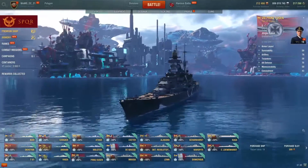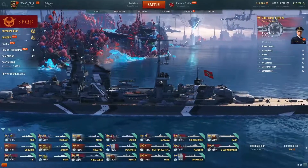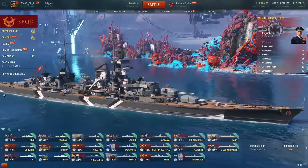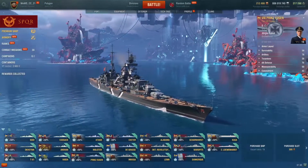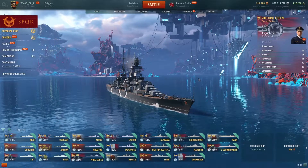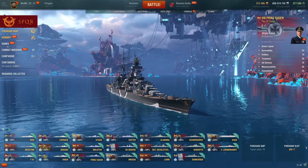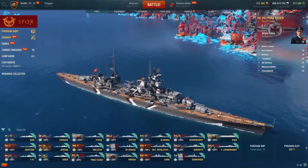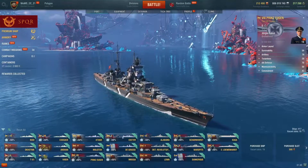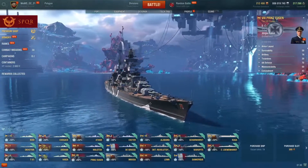The German tier 8 Prinz Eugen is a recommended cruiser. She compares closely to the Atago but has better survivability owing to her better-protected citadel, and she is one of the few tier 8 cruisers with a heal. She is probably the most durable tier 8 cruiser, though her guns are relatively slow-loading with the 203 mm shells characteristic of the German heavy cruiser line. I'd recommend her for beginners because she's more forgiving than most.